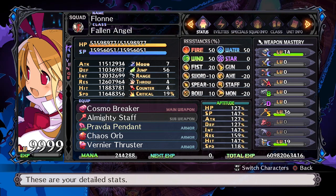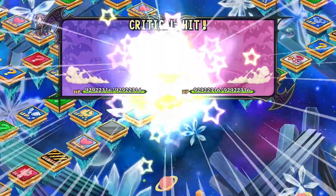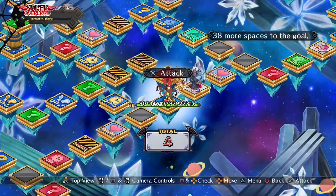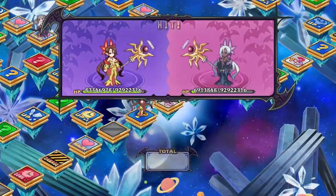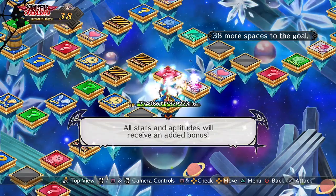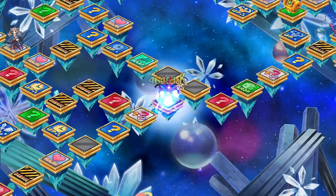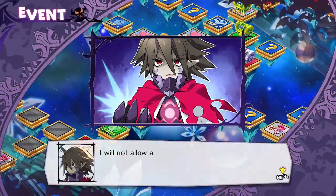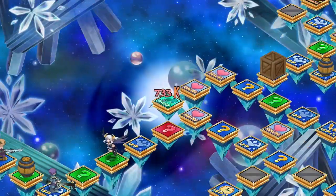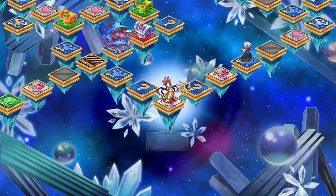Each character has an aptitude for each stat. This is a percentage — it signifies what percentage of the stat given by gear is actually gained by a character. For example, if a character equips a sword that gives 1000 attack and he has an aptitude of 200%, he is actually gaining 2000 attack from that sword. The maximum aptitude a character can have is 300% in each stat, which means you're essentially tripling the power of your gear. Needless to say, this is very useful.